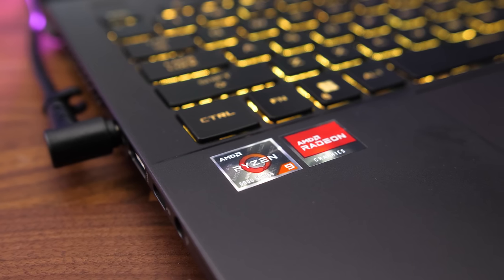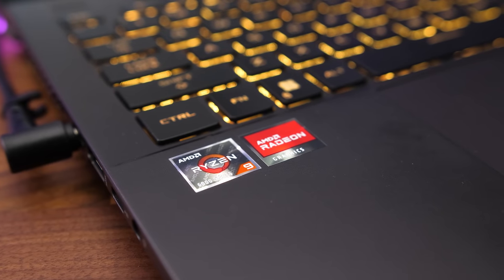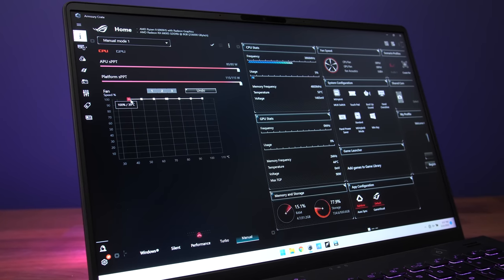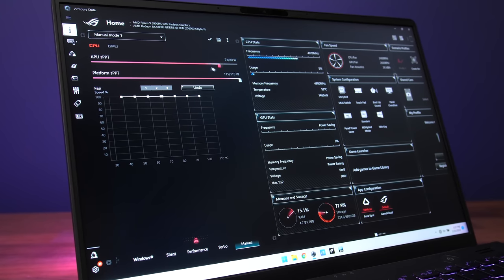So the question is, can this new G14 actually run games well at this higher resolution? We've tested 11 games with and without FSR and ray tracing to find out. The RX 6800S graphics can run up to 105 watts with AMD SmartShift, but with the CPU also loaded up I've found it to run at 75 watts. The ASUS Armoury Crate software can be used to control the performance modes. I've done all testing here with manual mode and the power sliders and fans maxed out for best results.